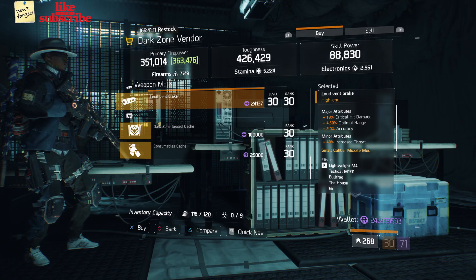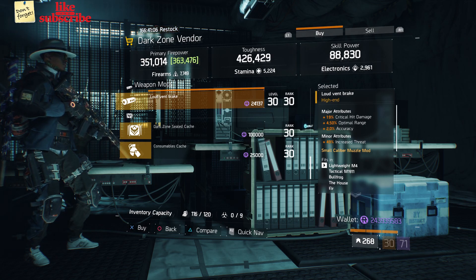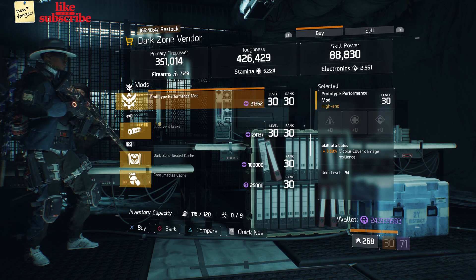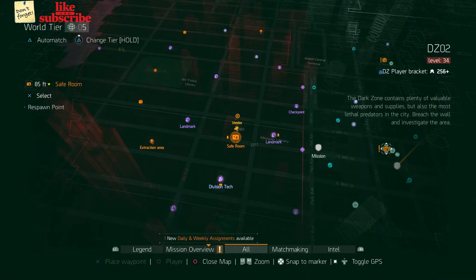Head over to East 31st Street checkpoint. The dark zone vendor has a Loud Van Break with 19 percent crit damage, 4.50 optimal range, and two percent accuracy. Also here we got a Prototype Performance Mod with 3.50 mobile cover damage resilience.